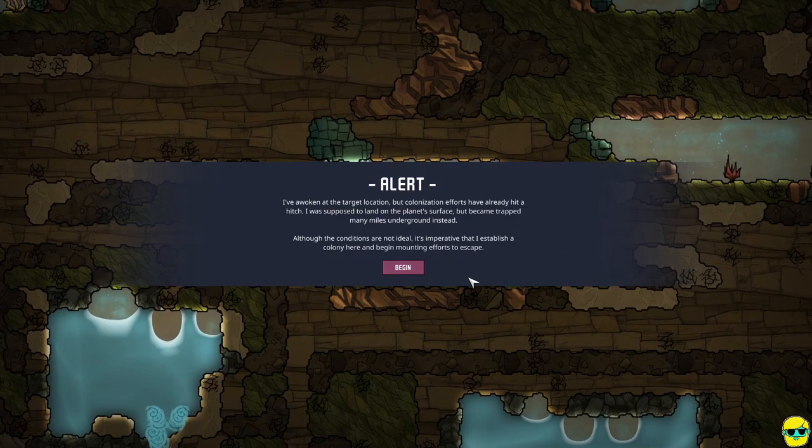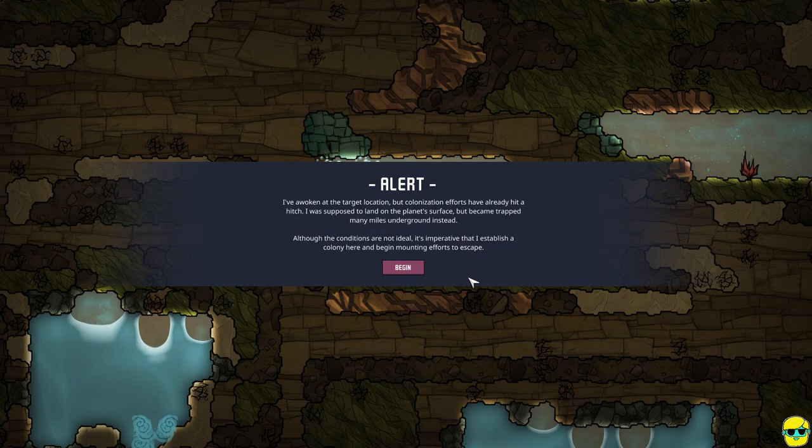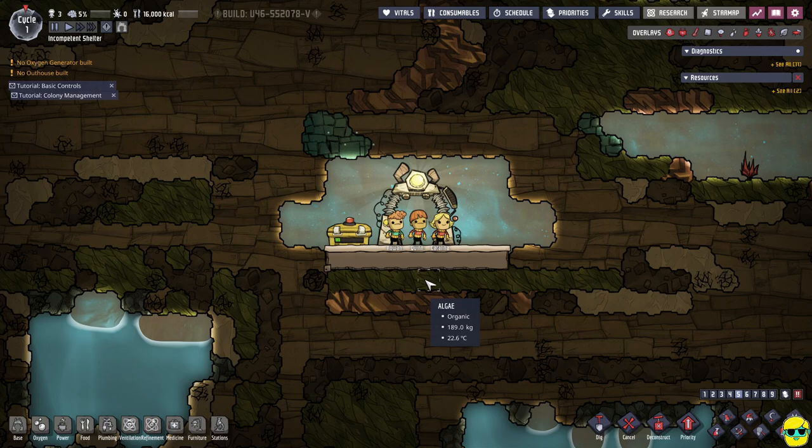Oh my. Alert. I've woken at the target location, but colonization efforts have already hit a hitch. I was supposed to land on the planet's surface, but became trapped many miles underground instead. That's a problem. Although the conditions are not ideal, it's imperative that I establish a colony here and begin mounting efforts to escape. That does seem imperative. Okay.